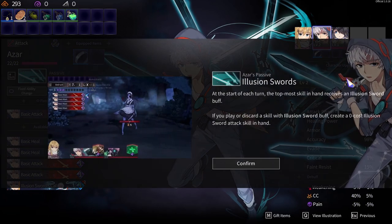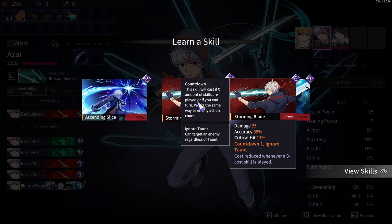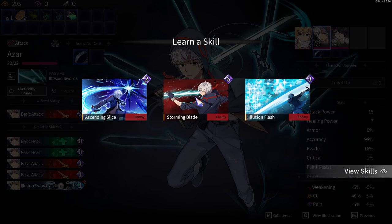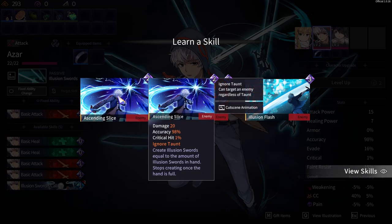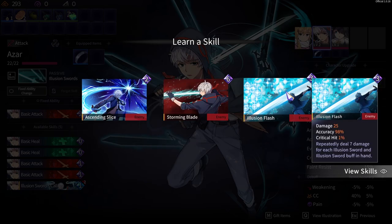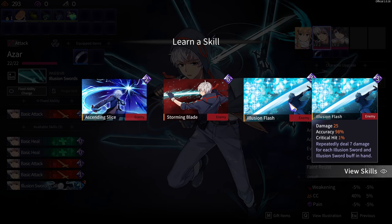Let's see — back power. I've got to choose. Stormblade — six, that's going to take some time to use. Cost reduced whenever a zero cost skill is played. Stops creating when the hand is full. Deal seven damage for each Illusion Sword and Illusion Sword buff in hand — so that's whoever's in hand, and it uses them all. Create swords or use them — I'll use them.